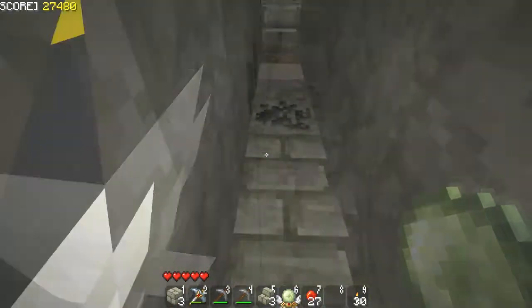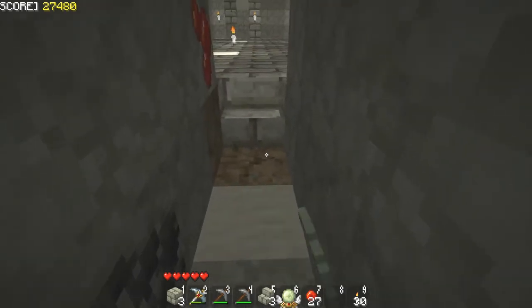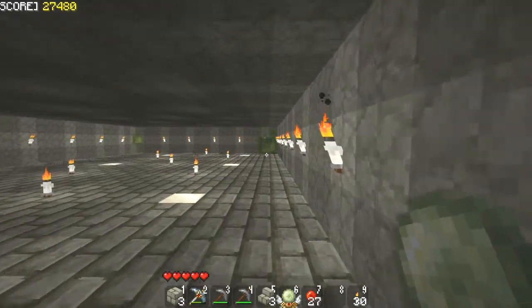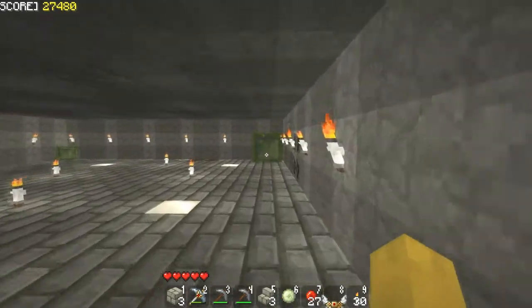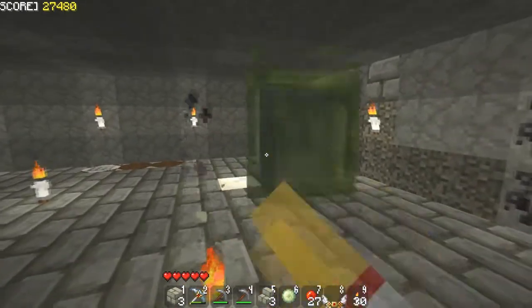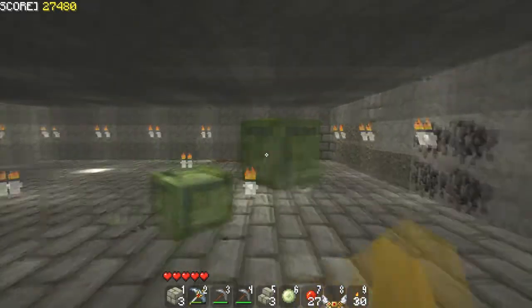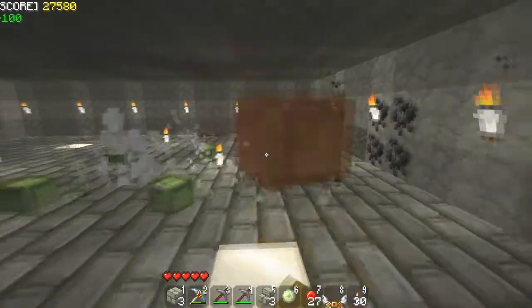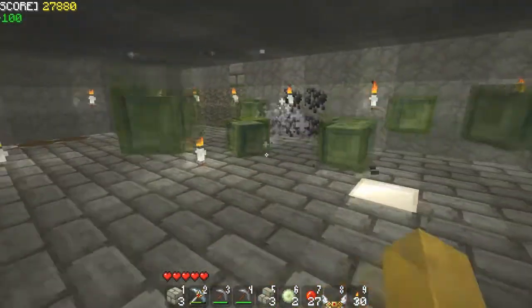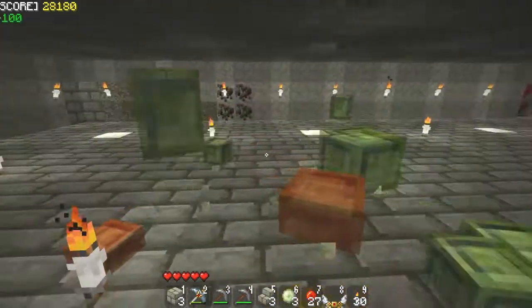I dug one more thing. This is one block above the max level — this right here is the top level bedrock that I'm on right now, so I built up one more floor and dug out. I used a website to find the specific chunks in my world where slimes will spawn. I found out right underneath where I happened to be already there was a good chunk of space — three blocks side by side — where slimes spawn, and that's what I did.